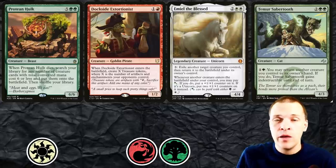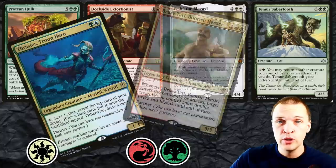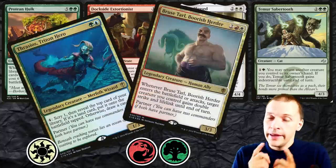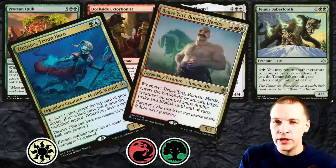For this we would obviously need a commander that can win from infinite mana. Looking at the color identities that we need, we could be going for something like Frasius and the Bruise Farl. Frasius can easily win from infinite mana. And sac outlets without black is not impossible — we will get back to that later in the video.